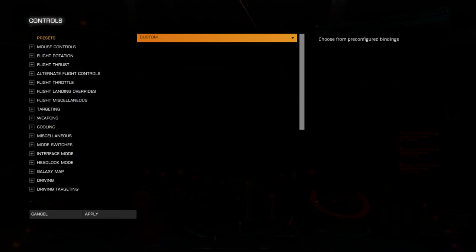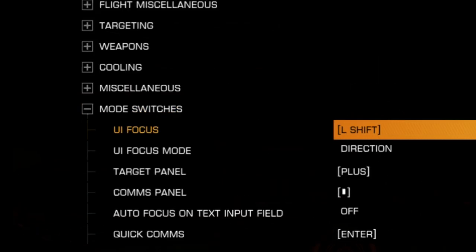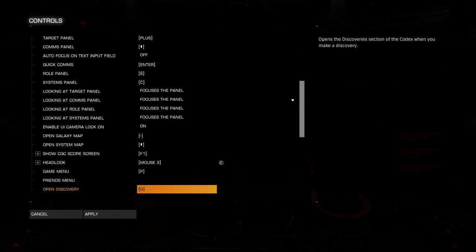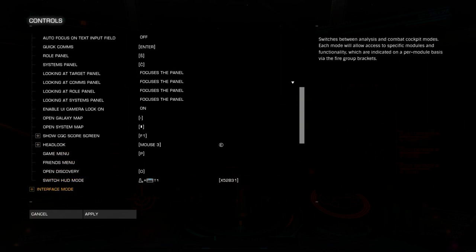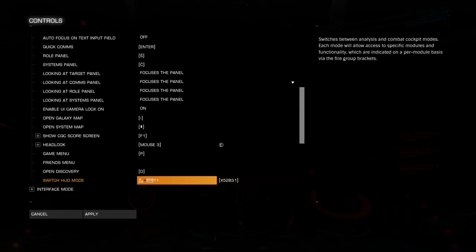We have to go to the main menu, Options, Controls obviously, and there are Mode Switches. All the way down there is 'Switch Hot Mode', which switches between analysis and combat cockpit modes. There is no default key, so choose something.